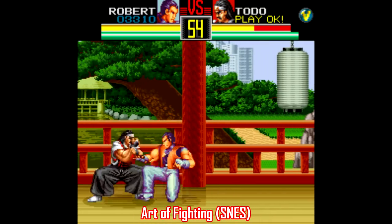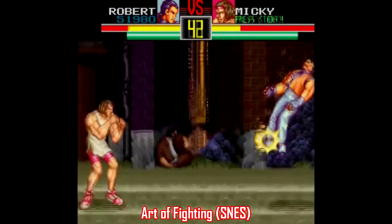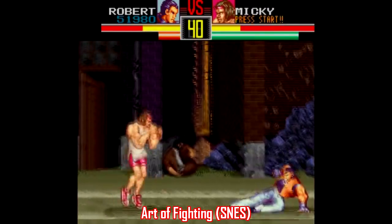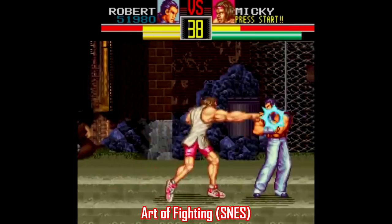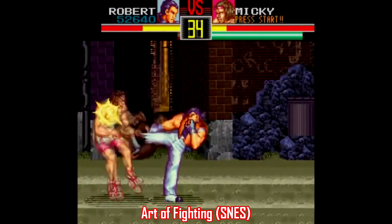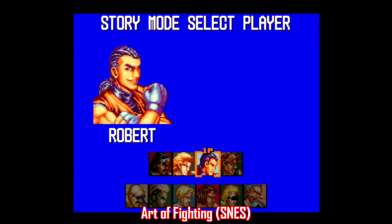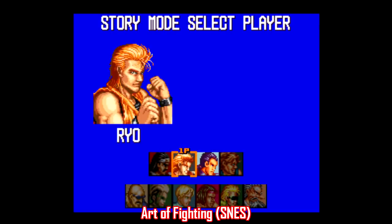If you get a moment, you can also recharge your spirit meter yourself by holding X and Y. Overall, the controls are a bit more simplified, since there's only one button each for punch, kick, throw, and taunting. You gotta hold the R button in order to use a power move, kind of like the Turbo in NBA Jam. There's a story mode and a versus mode, but the story mode only allows you to play as two different characters, where there's 12 in versus mode.